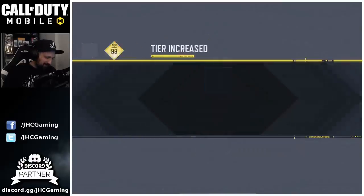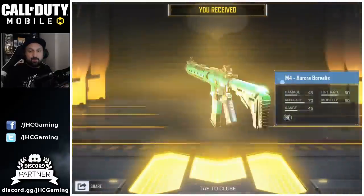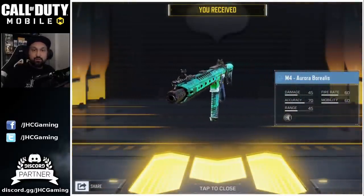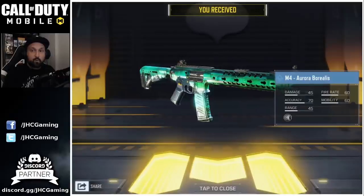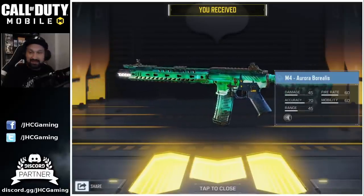One more. Let's go. And we got some purple crates, by the way. We did it — tier 100! So this is the free to play battle pass reward. M4 Aurora Borealis. And by the way, this set is a beauty.